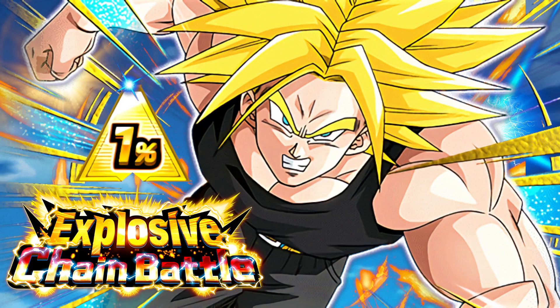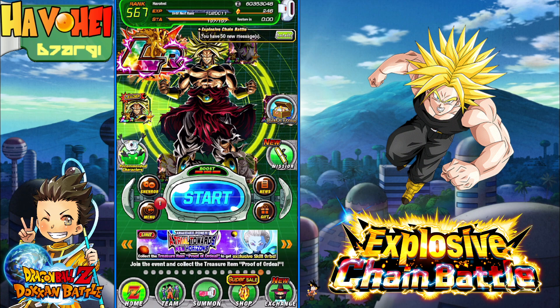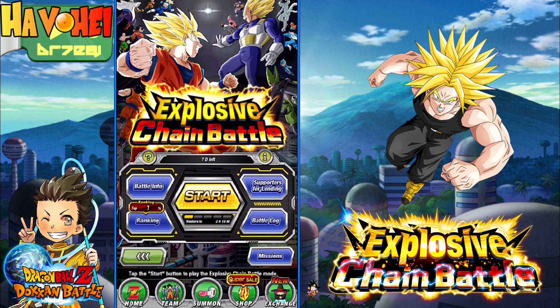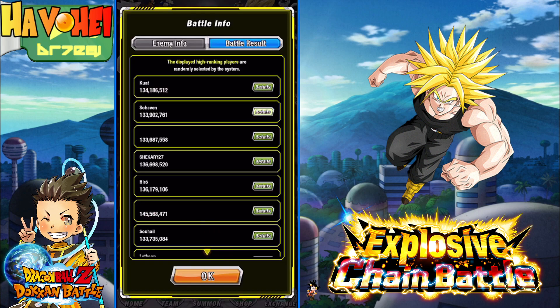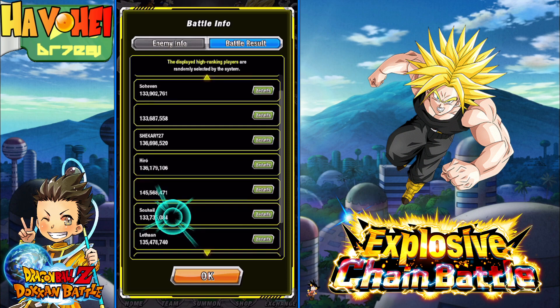I already hit top one percent and I'm going to try to recreate it again. This one isn't that bad because you can easily understand how to get to the top one percent. Generally speaking when it comes to this chain battle, you really just need Brolys and Beeruses. If you go to the battle result here, it's getting pretty high — 134, 133, etc. Some people are actually using the Tech LR Beerus as the attacker as well, so that is an option.